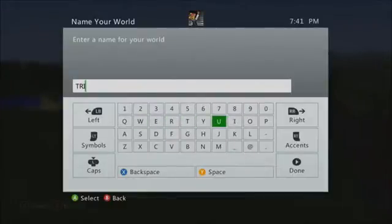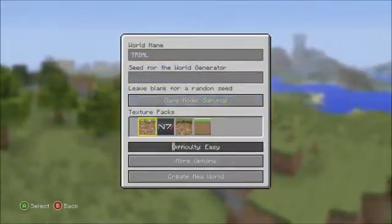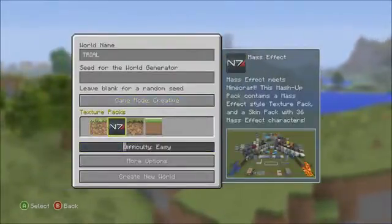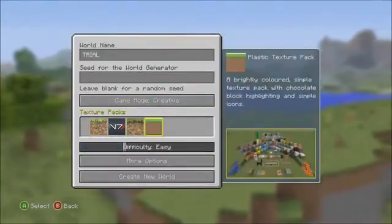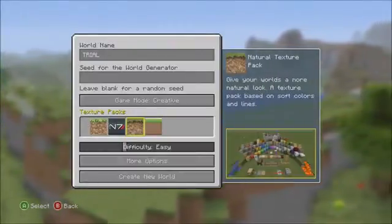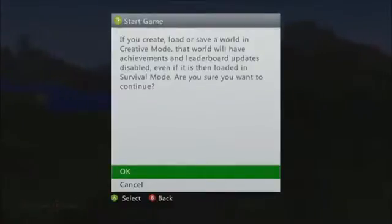This texture pack looks like a John Smith kind of style, which is one of my favorite texture packs for the PC. We're going to do creative so I can show you all the blocks. They also have a plastic one, but I'm going to go with the natural texture pack and create a new world.